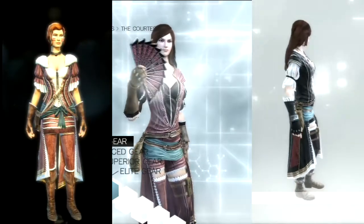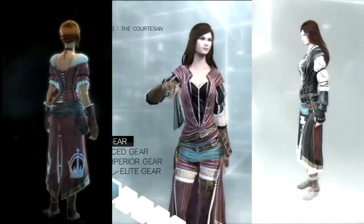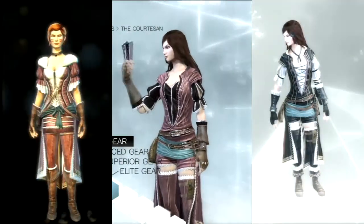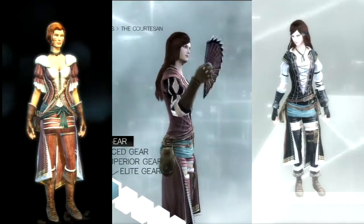The Courtesan costume for the Lady Maverick is part of the so-called Loyalty Pack. You need to have played Assassin's Creed Brotherhood before to get this costume. The Courtesan character was also present in AC Revelations.